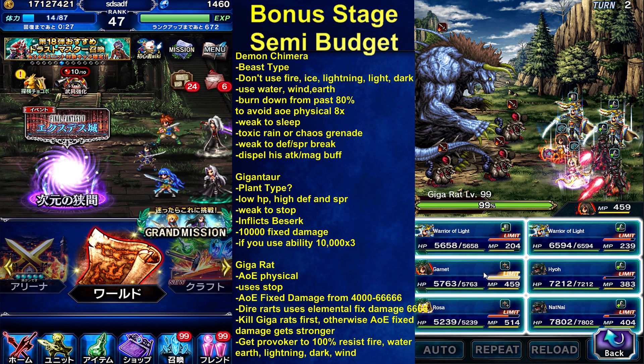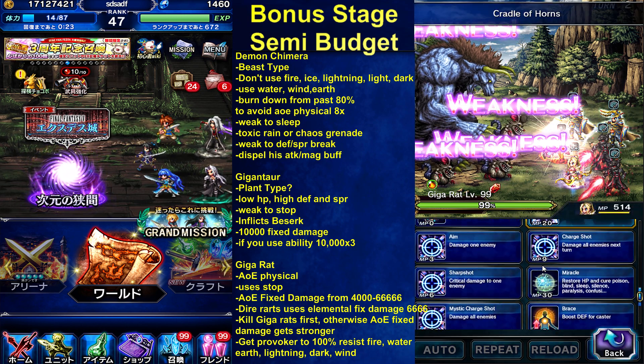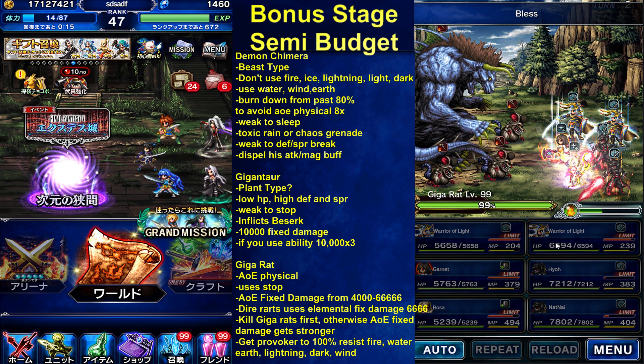I don't have much to do with her, so I'm just gonna keep casting Cradle of Horns. Bless again, I guess. There's nothing to do — he didn't even hurt us last turn.